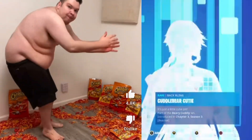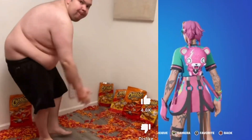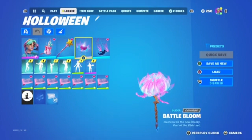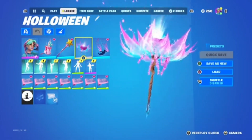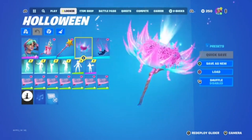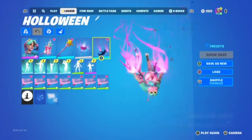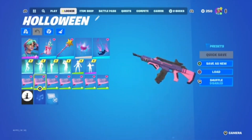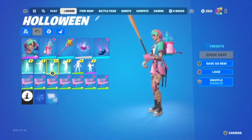Another good back bling would be the Cuddle Bear — this looks so cool with it too. We got the Star Wand pickaxe — the colors match, everything about it is beautiful with the skin. We have the Battle Bloom glider from the Vibin season, which is the season I started on this account — pretty sick glider. Got the Air Shine contrail and the Heart Wave wrap, which looks really cool in game.